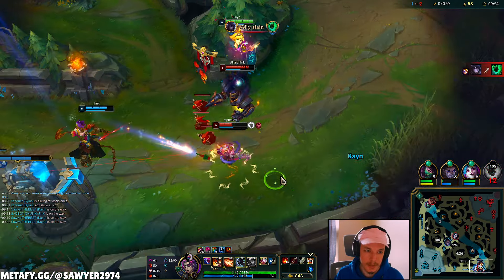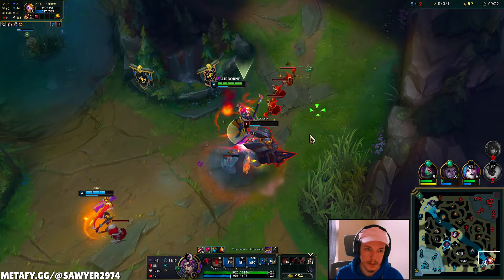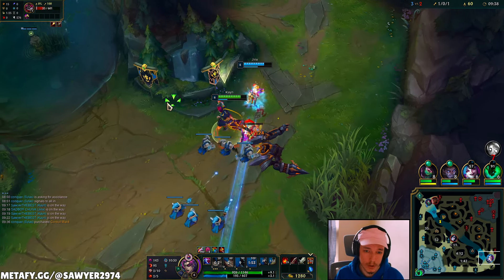Auto W, ulti, auto Q. Yeah, that's a lot of red orbs — but we'll see. Boom, so close to the transformation.